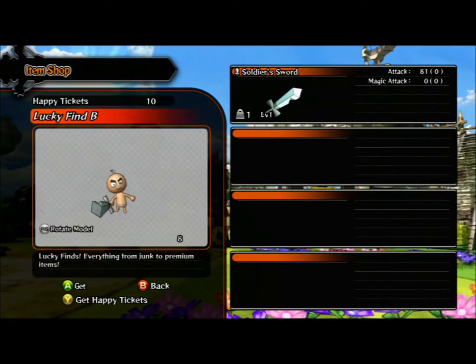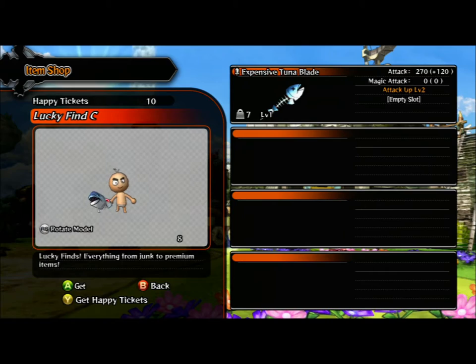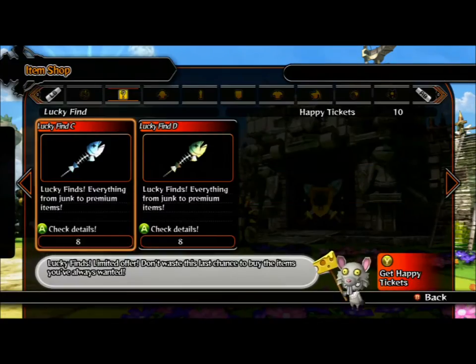That charred lizard sword is not going to be anything — 18 damage; hitting somebody with a piece of paper would be harder. But in the case of this one, 270 plus 120, that's not a bad sword especially for starting off if you're looking for an item.